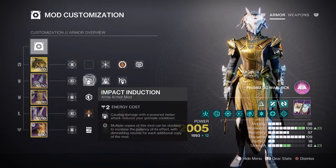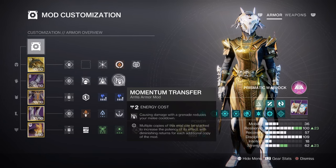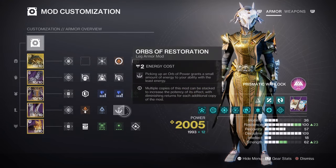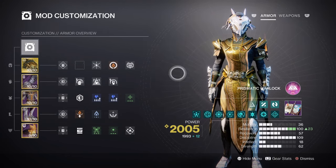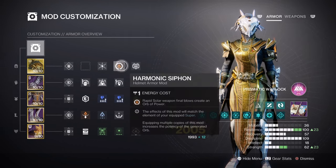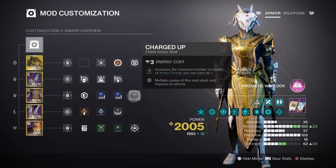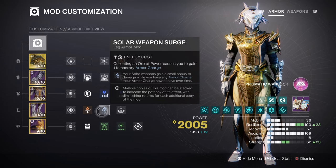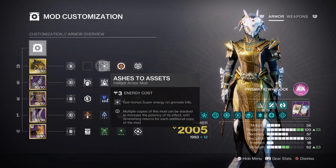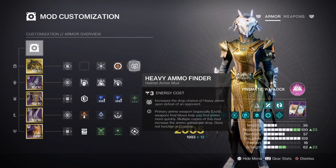Having Impact Induction x1 for a 12% grenade buff, Focusing Strike for a 12% class ability buff, Momentum Transfer x1 for a 12% melee buff, Orbs of Restoration for a 10% all-ability buff, and Distribution for a 4% all-ability buff will be suitable for the build. Additional highly recommended mods are: Harmonic Siphon for creating orbs of power via matching subclass weapons, Charged Up x1 for plus 1 in armor charge stacks, Solar Weapon Surge x1 for a 10% solar weapon buff, Ashes to Assets for super energy regen via grenades, and Heavy Ammo Finder, Reserves, and Scavenger mods for the weapons being used.